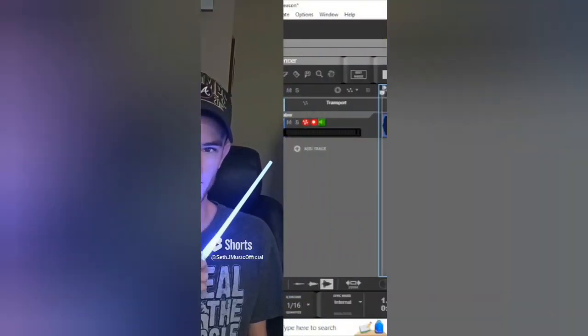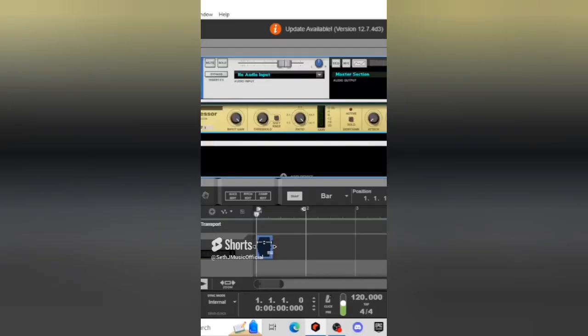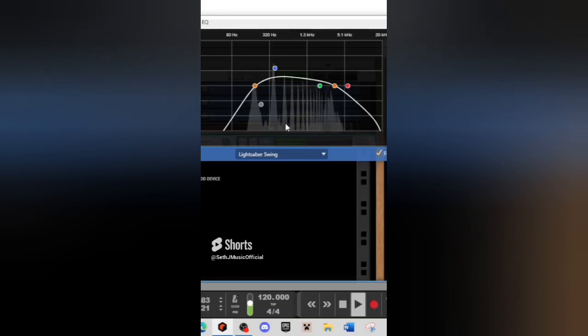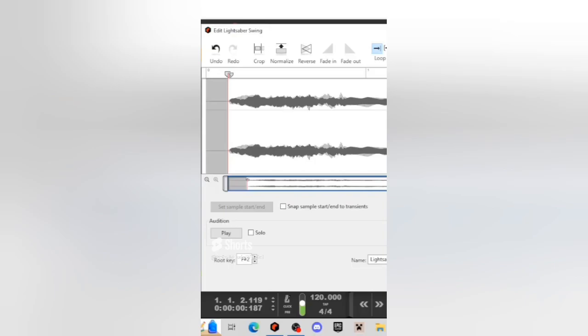Let's see what type of music we can make using a lightsaber. Let's import the lightsaber and add a compressor to even out the volume — now we can see a pitch. Let's pitch the lightsaber an octave up and stretch it out. Our EQ curve's going to look like this. Drop in the comments your favorite Star Wars character. Let's crop the file and set the root key to F sharp.